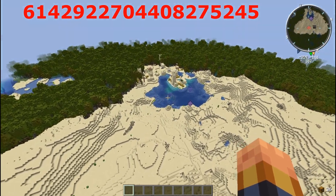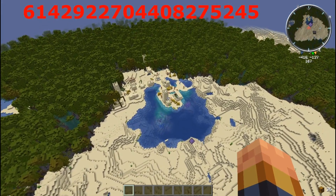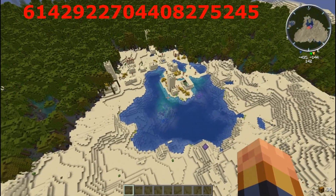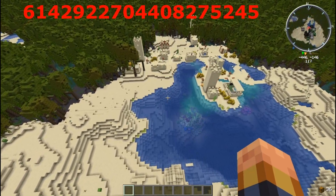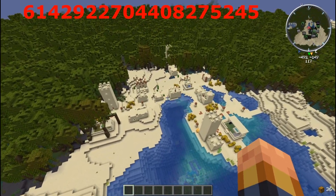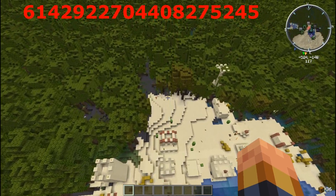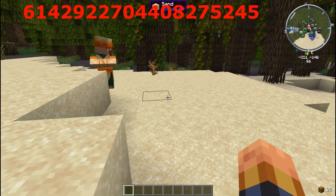There is a desert in the middle of this swamp — a desert with almost an island with a village on it. This is going to be one of the weirdest things I have ever seen, and I have seen some weird things. This beats it all. I have never seen a desert village in the middle of a mangrove swamp. That's what you call it, right? A mangrove swamp? There are frogs literally everywhere.